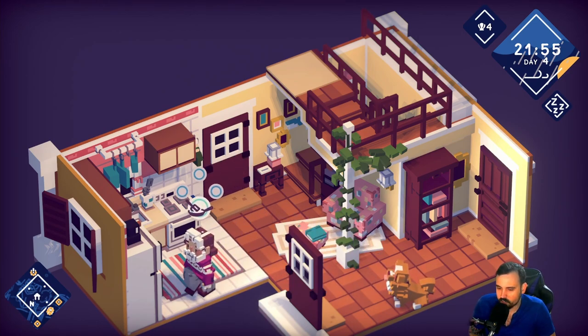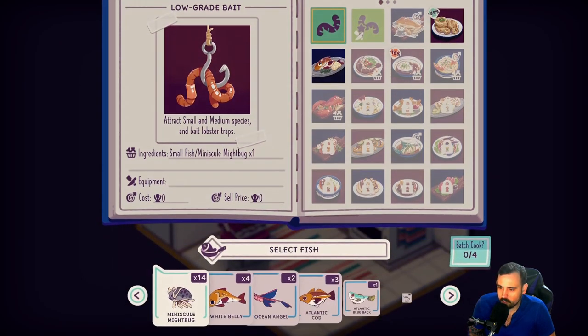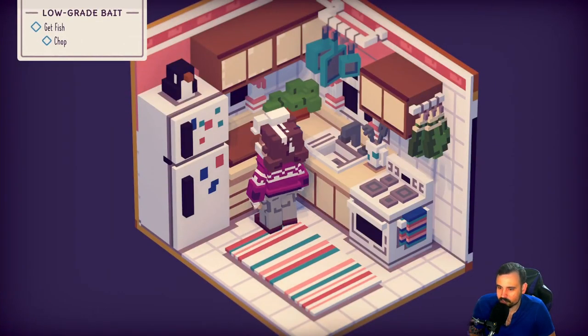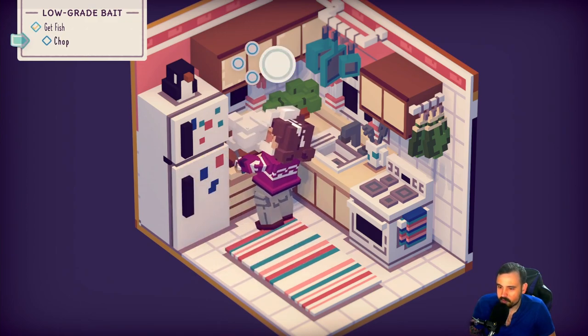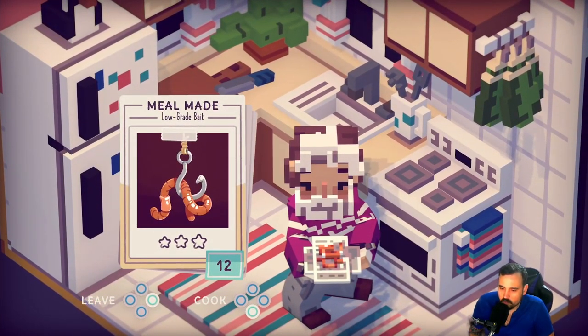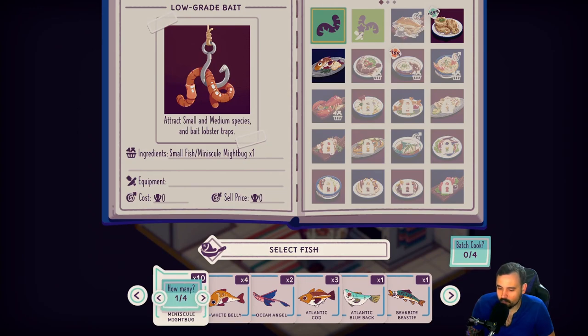Let me show you the bait-making process. The mite bugs are used for low-grade bait. You can make high-grade bait with medium fish, but I need to buy a meat cleaver first. I grab four at a time and do a chop — we get 12 low-grade bait per batch. We'll use up all our mite bugs, make some food, and then go out and do some selling.